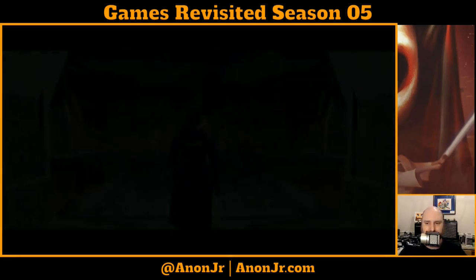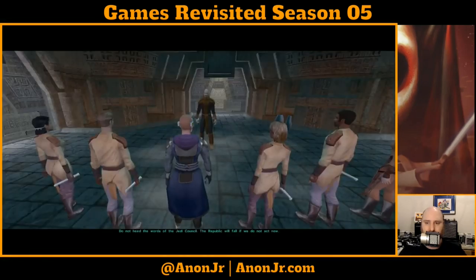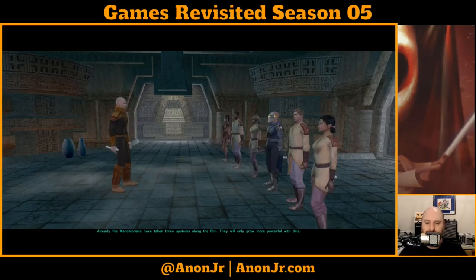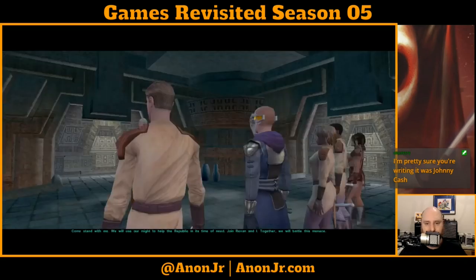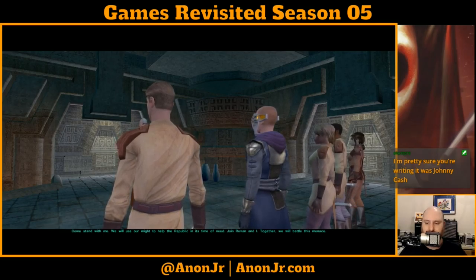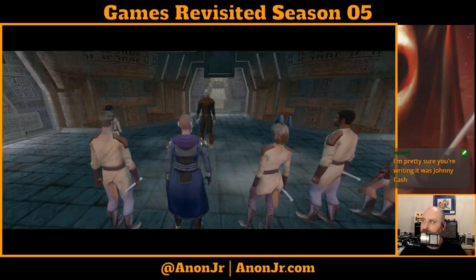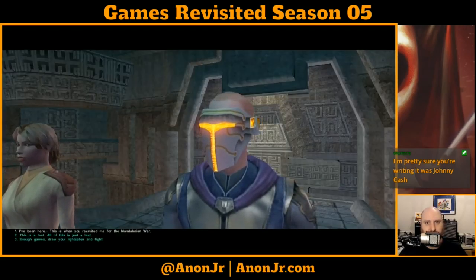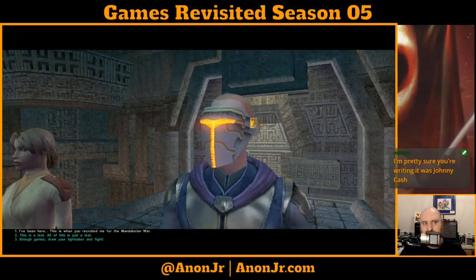Do not heed the words of the Jedi Council. He looks familiar — this is more of that exposition. Yeah, this is before he fell. 'Come, step with me. We will use our might to help the Republic in its time of need. Join Revan and I — together we will battle this menace.' It looks like we're about to have a first-person confrontation with our history, and we can choose how that went, which will help influence later dark side choices.